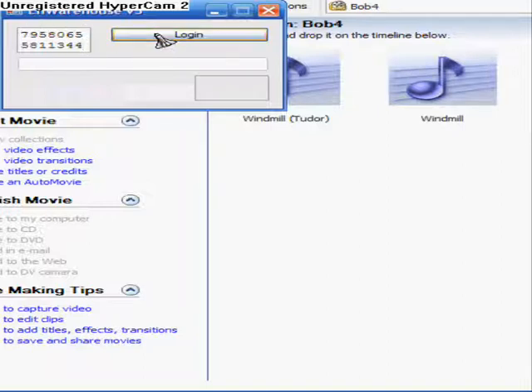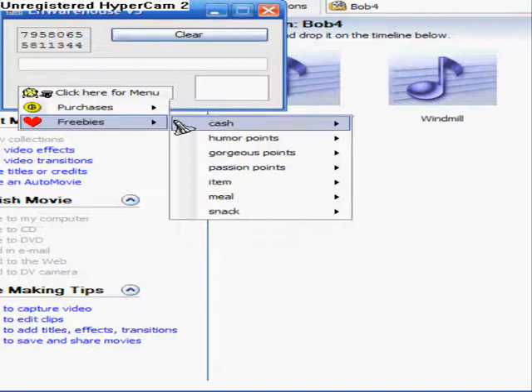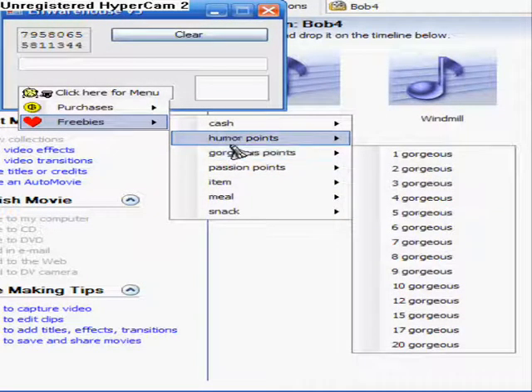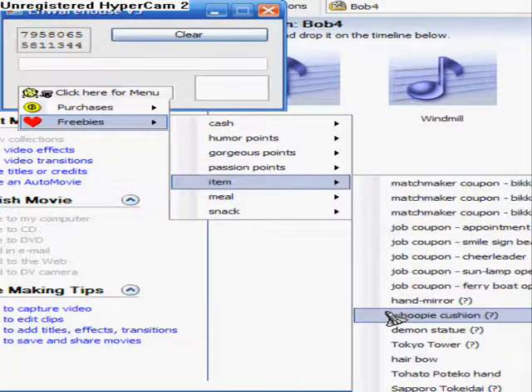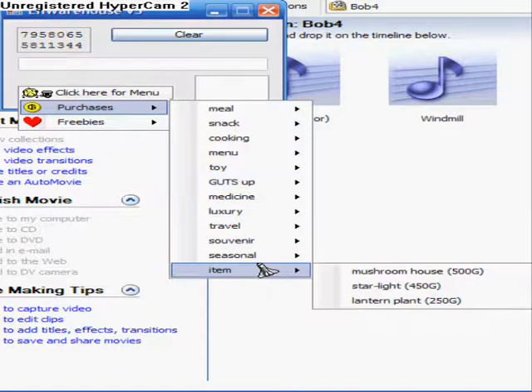Once you've done that, there should be a menu that says 'click here for menu,' and then there should be purchases and freebies. The freebies are obviously free; purchases you actually need money for. You can get free money in the freebies, which is what I'm going to do.